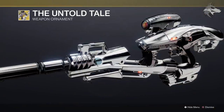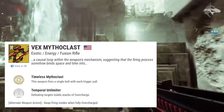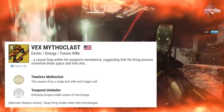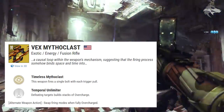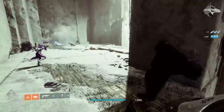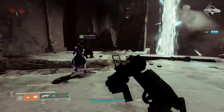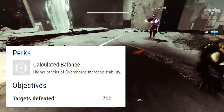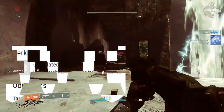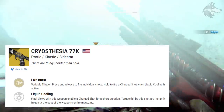Now let's briefly talk about exotics. Vex Mythoclast is returning — its exotic perk is Timeless Mythoclast, firing a single bolt with each trigger pull. It also has Temporal Unlimiter: defeating targets builds stacks of overcharge, and when fully overcharged you can switch firing mode to hold the trigger and charge up more powerful linear fusion shots. It also gets Arrowhead Break, Volatile Battery, and Hand Laid Stock. The catalyst is Calculated Balance, where higher stacks of overcharge increase stability.